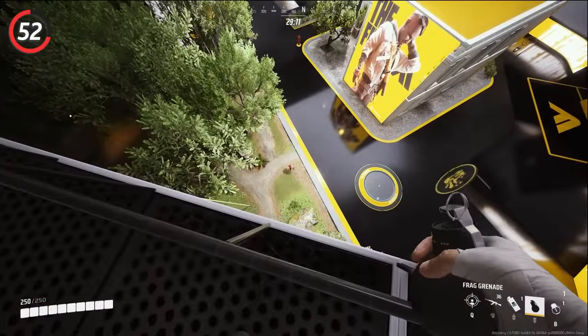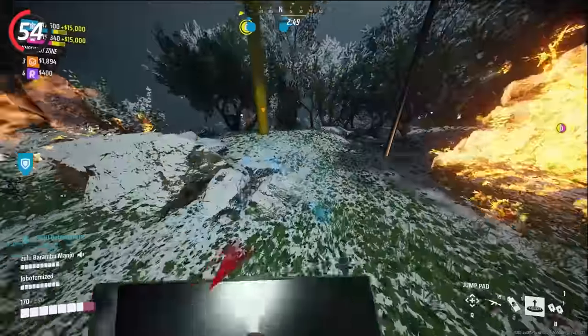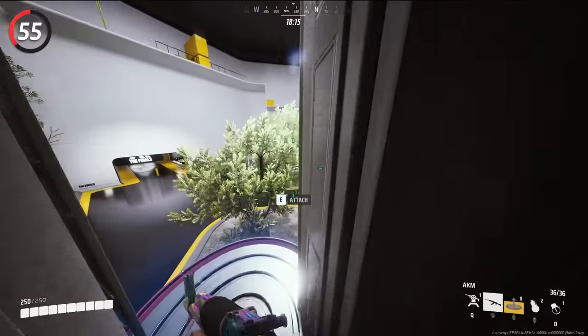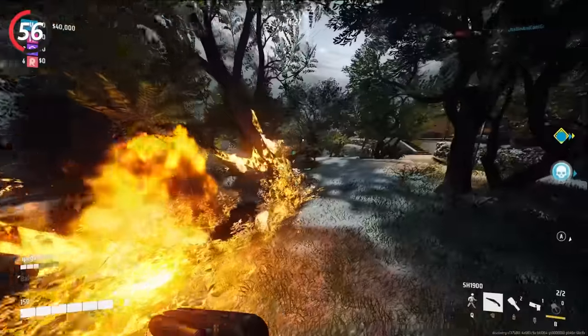Underhand throw grenades so they land closer and don't bounce away. You can use placeables like turrets or glue to help climb up buildings. You can put jump pads on an angle to quickly bounce towards or away from enemies. Use jump pads to block doors, windows, the end of zip lines, or just force enemies to shoot it, revealing their position.